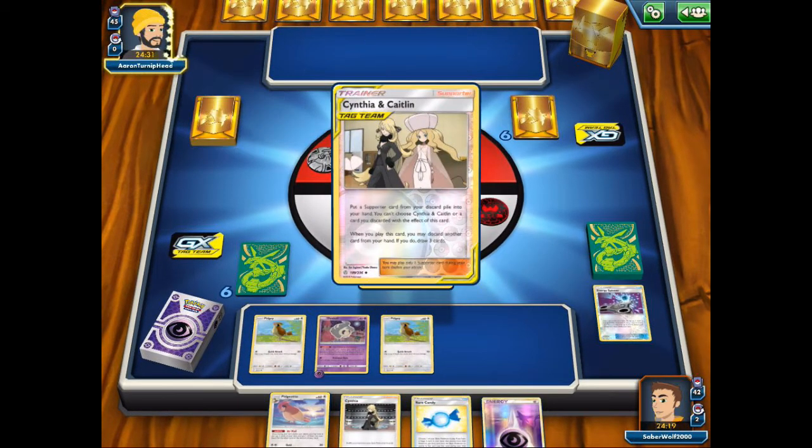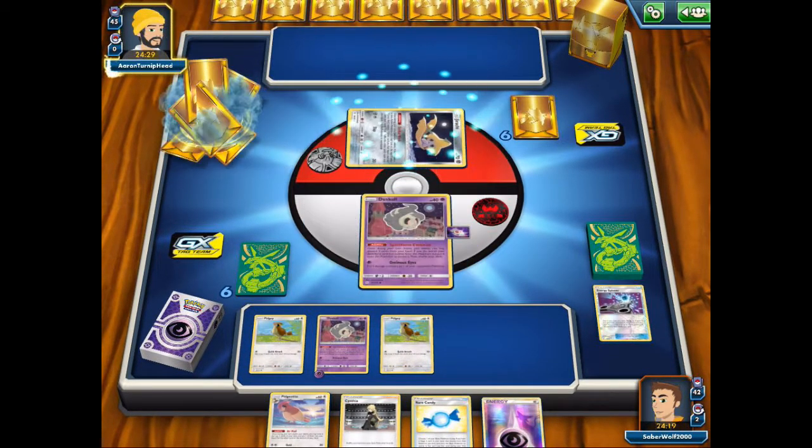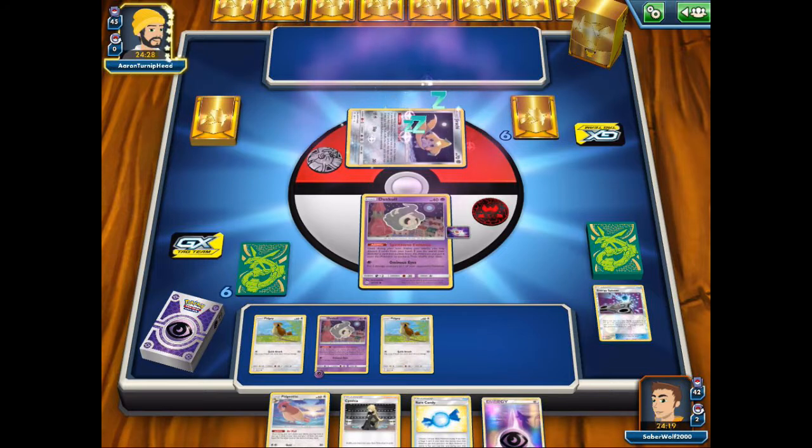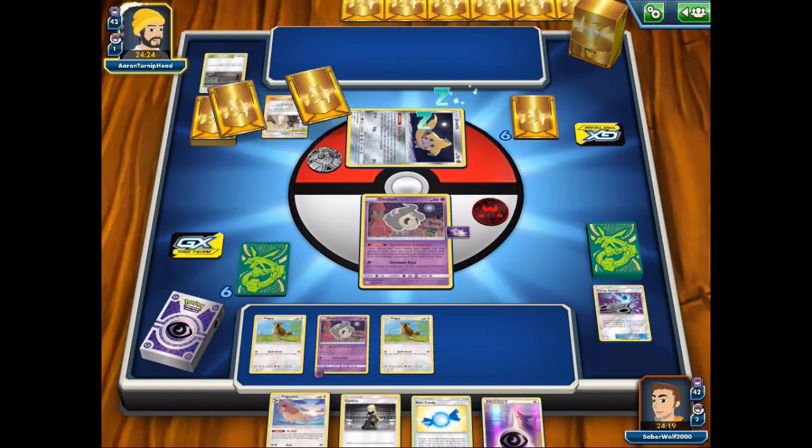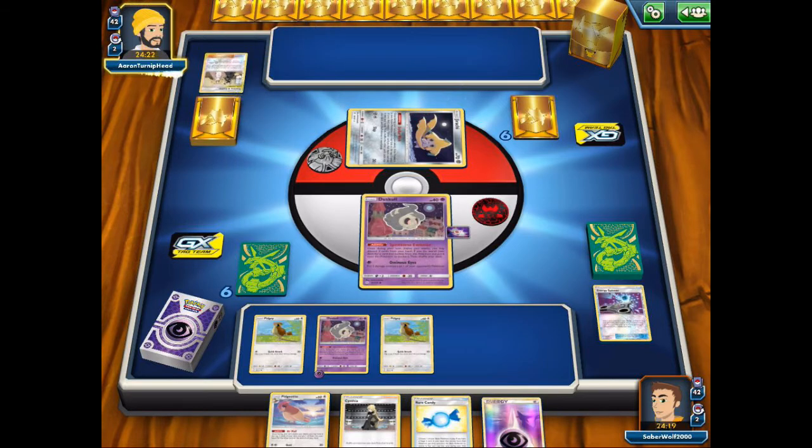Kind of being conservative there — my opponent did open up with Jirachi, but you don't know, he might find a way to KO the Duskull on the first turn. It only has 40 HP. He went ahead and used Caitlin and Cynthia to draw a few cards. I'm pretty sure he discarded the Power Plant, which is good — I like when my opponent gets rid of the stadium because then mine is probably going to stick.